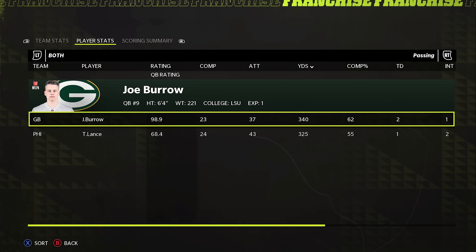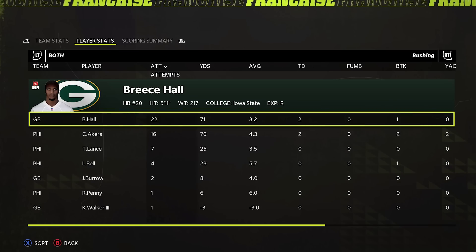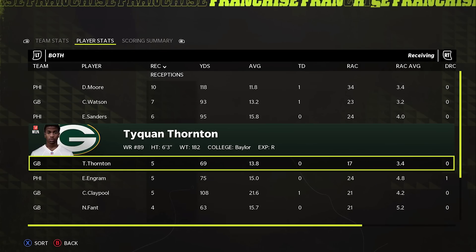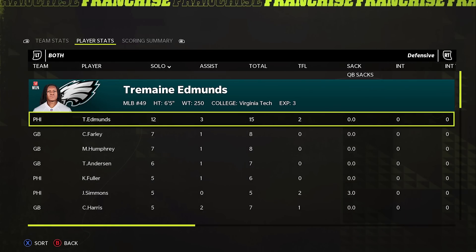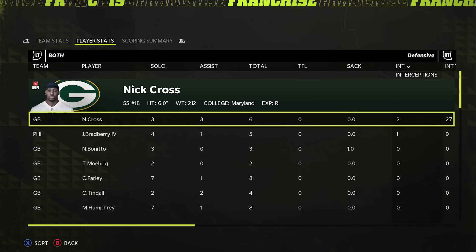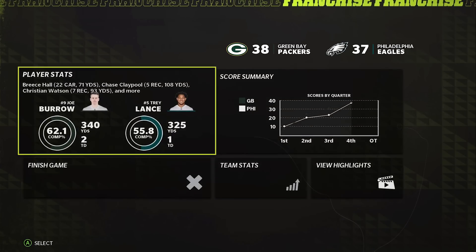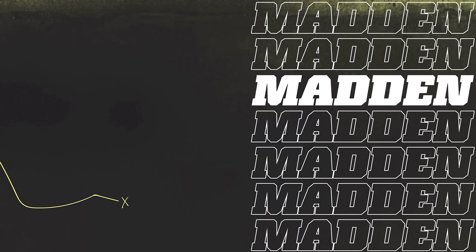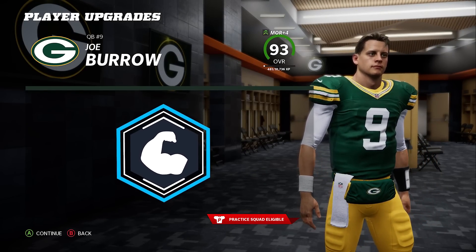Year one is different than most teams we draft — most teams the quarterback is like some 70 overall, so having Joe Burrow is a major upgrade compared to all our other fantasy draft rebuilds. Defensively they crushed us. Nick Cross with two interceptions though. Harrison Bucker had himself a game but one missed field goal is all it takes to be remembered.